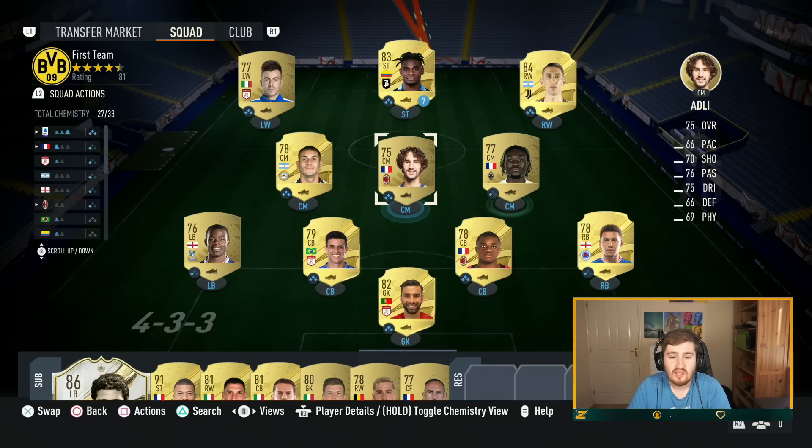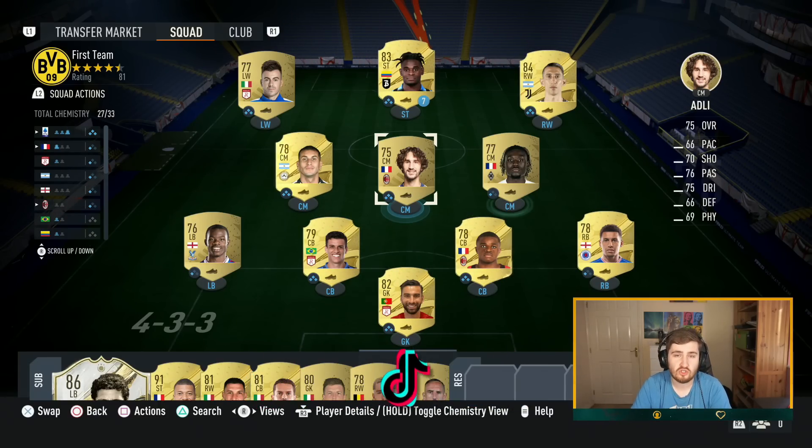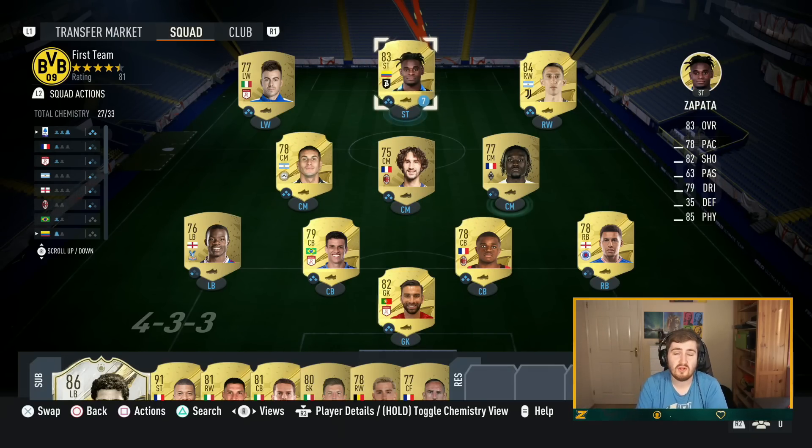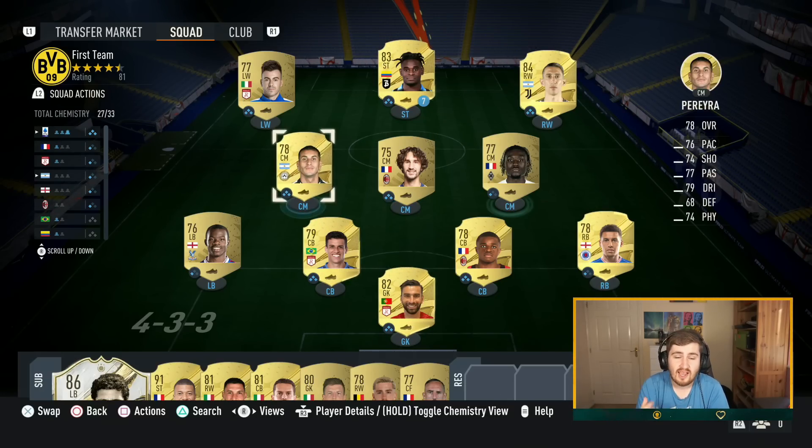My first dedicated tactic, tested over 50 to 100 games, will probably be out next week — I need time to do that properly. But I wanted to give you guys some tactics to start with. We're going to have a 4-4-2 and a 4-2-3-1. You might say those are boring standard ones, but they're boring and standard for a reason — they're just so good. There's not been a FIFA in the last five years where 4-4-2 or 4-2-3-1 haven't been viable. I tried them both in draft yesterday, won with both, and they seemed really good.